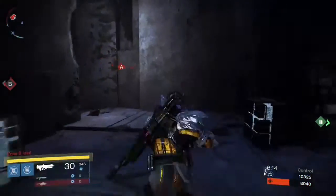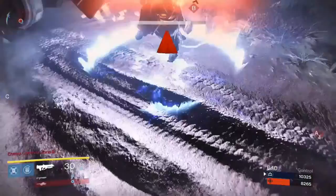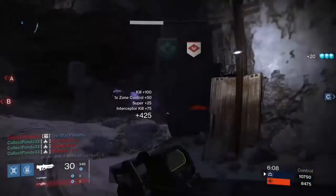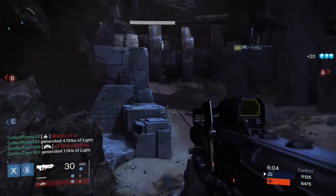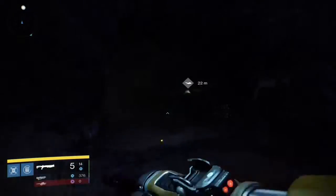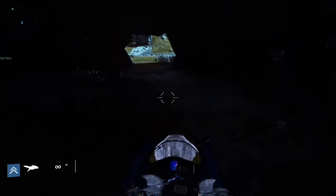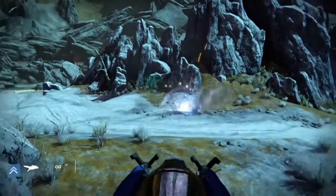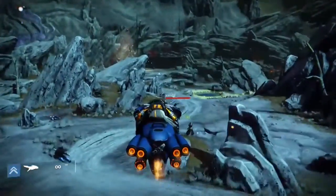First off, to find them, you're going to want to go to Venus. When you load into the patrol, you're going to want to go off to the left like you're going to fight the Archon Priest. Once you get over there, you're going to want to go looking through caves, because occasionally in certain caves you will find the Heavy Pike.